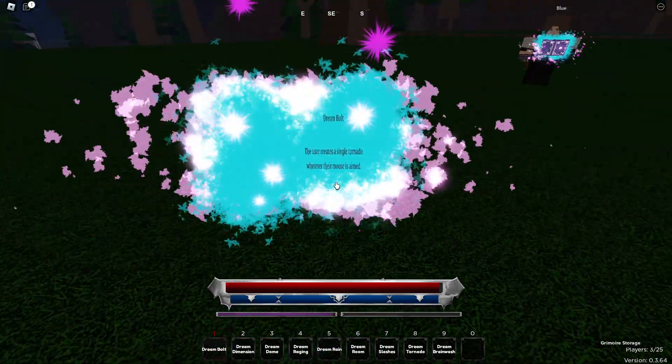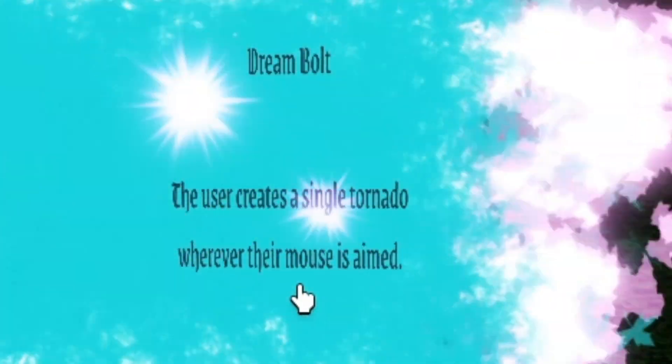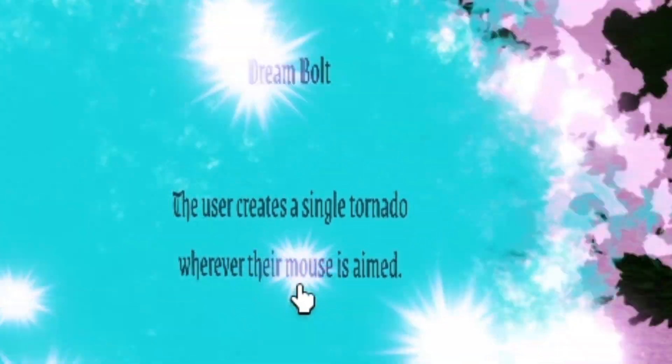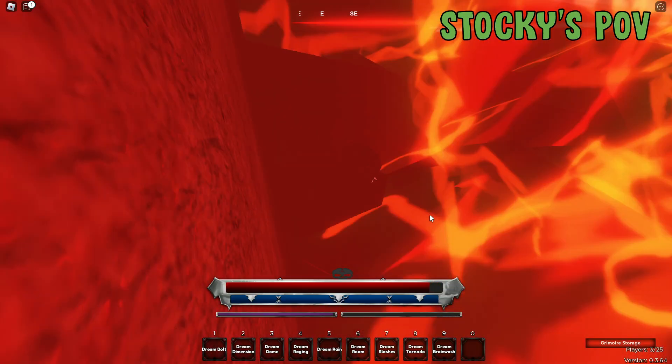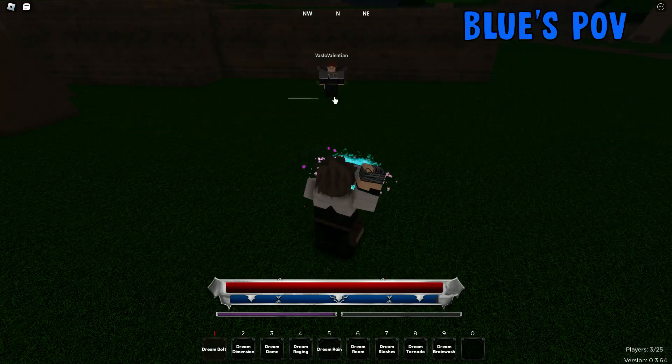The first move in Dream is called Dream Bolt. What this does is it just creates a tornado wherever your mouse is aimed at. This is how Dream Bolt looks like from my perspective, and this is how it looks like from Blue's perspective.